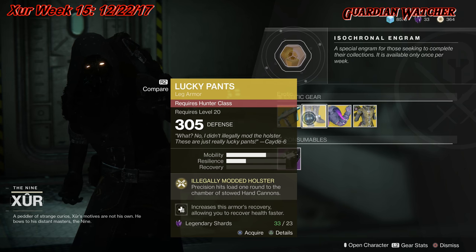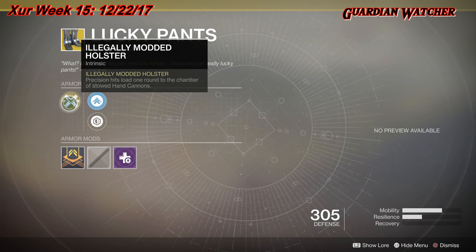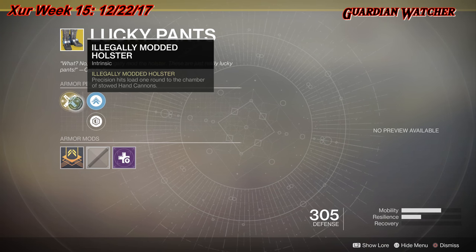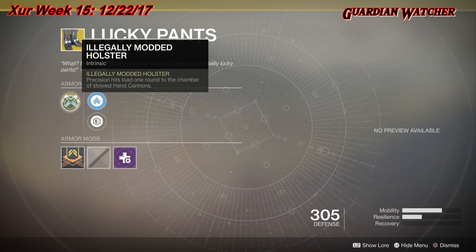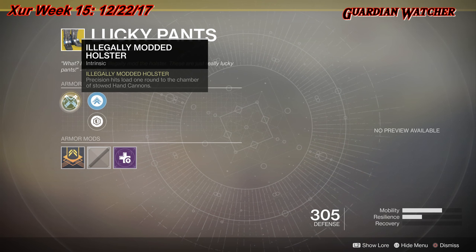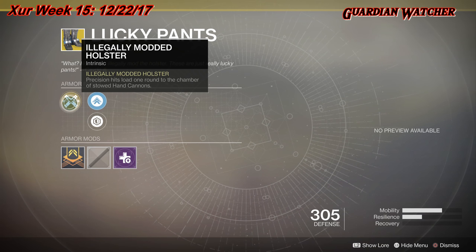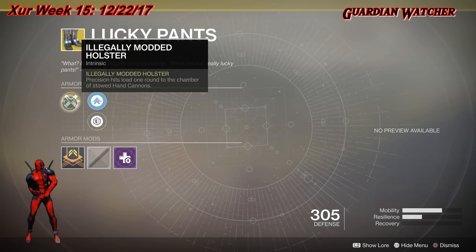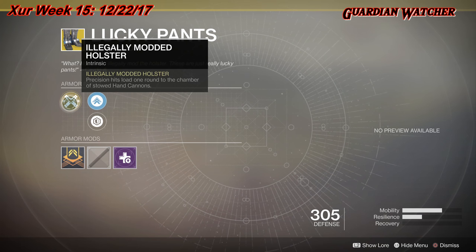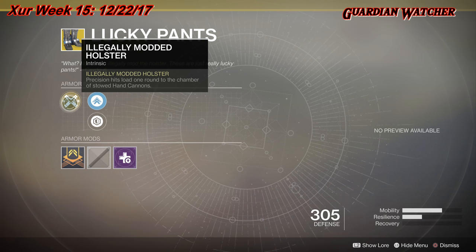Next we have the Lucky Pants for the Hunter class, which gives you two mobility and one resilience. The intrinsic perk is Illegally Modded Holster — precision hits load one round to the chamber of stowed hand cannons. It also has Mobility Enhancement Mod, Steel Reinforcement Mod, and a Self-Repairing Mod. Illegally Modded Holster is an okay perk, but there are definitely better exotics for your hunter, especially since it specifies stowed hand cannons. I'm going to give this a 3.5 to tier 4 in both PvP and PvE.